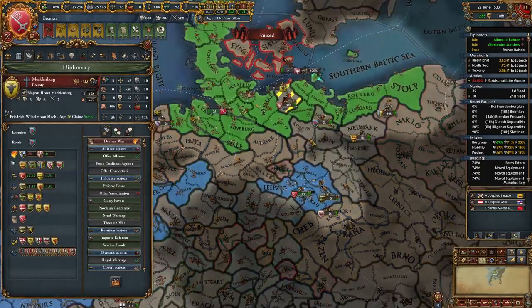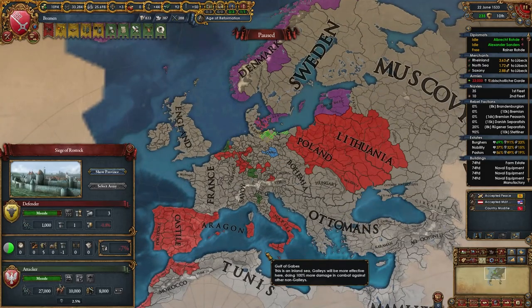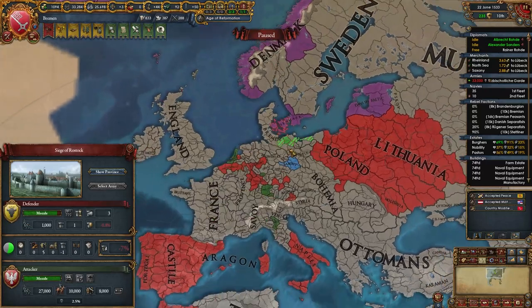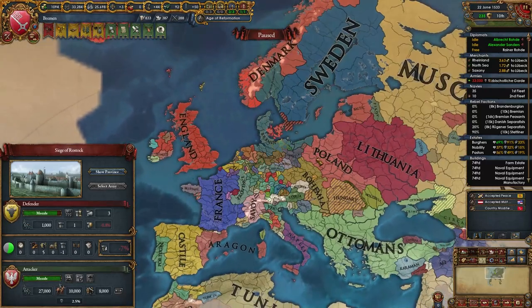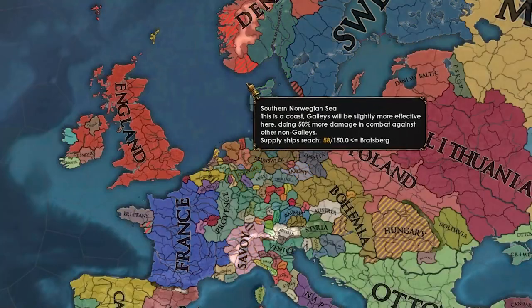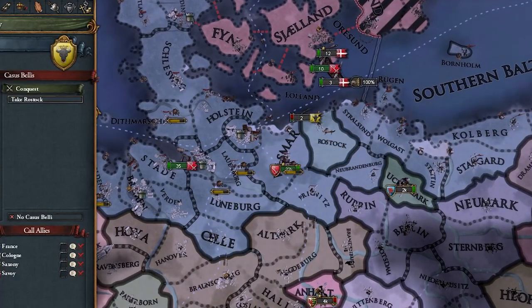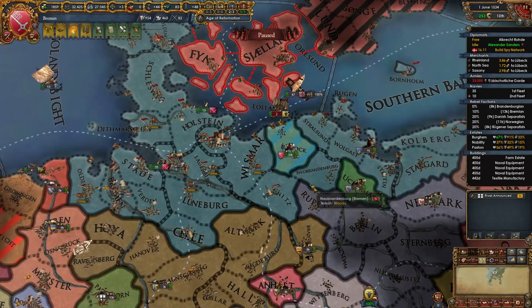Looks like Poland, Lithuania, Moldavia, Naples, Castile, Portugal, Aragon and a bunch of HRE guys got to them first. What's going on here, man? Let's finally finish off Mecklenburg — I think it's time. That took literally like two months, dude. And my truce with Denmark is up as well, but I forgot to spy on them. Oopsie. I guess I suck at the game. So now I'm spying on them and then I'll declare on them.